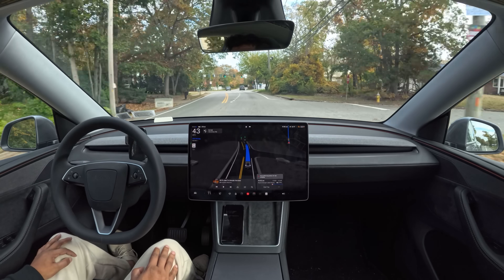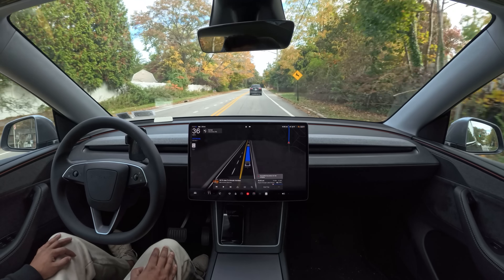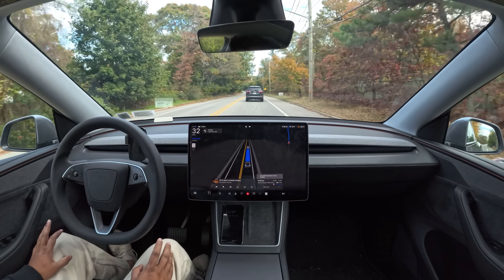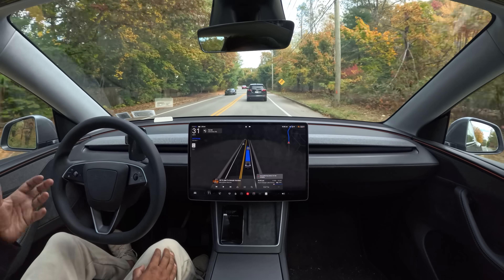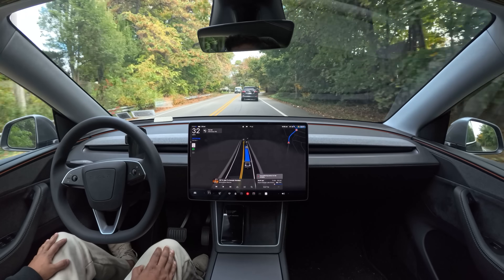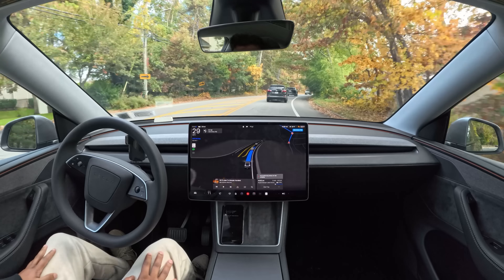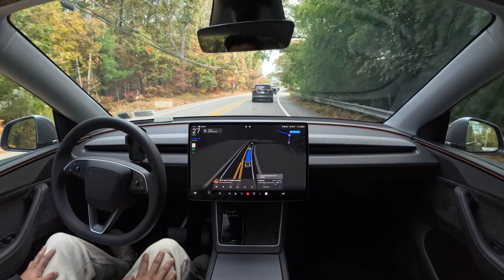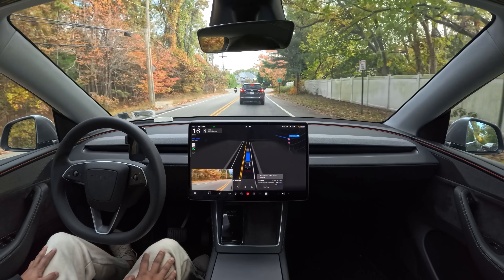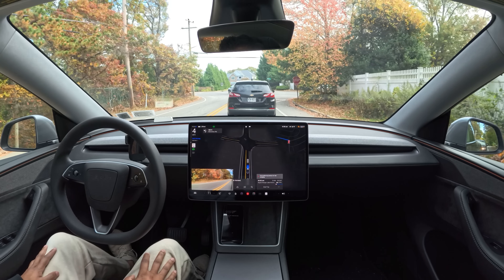We have a traffic light in front of us and it's green, so FSD has no problem passing through — and we passed it perfectly. Other than those small issues at the beginning with the unprotected left turn hesitation, FSD is very cautious at four-way stops because it calculates very hard, and that's where the indecision comes up. Let me know in the comments why you think this is happening. I'm confident that when Tesla drops FSD 14.2, this problem will be solved — they're releasing updates every two days, which is amazing.